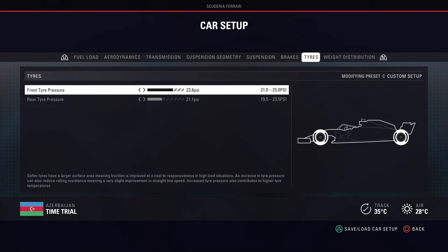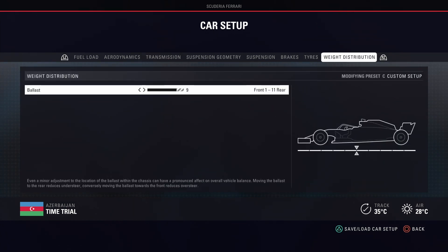For the tires, I drive with 23.8 and 21.1 — it's actually the same I use nearly everywhere, it just fits very well, very smooth, and very good to handle. For the last thing, the weight distribution: the ballast I drive with 9. Normally I would drive with 8, but I found out that in Baku 9 is actually way quicker. Normally you drive 9 in time trial or qualifying and 8 is better in the race, but even in the race I felt like 9 is faster for me — so I'm driving with 9 even in the race.